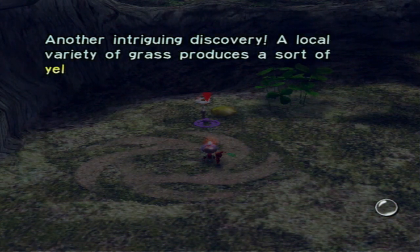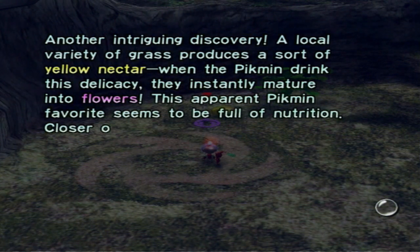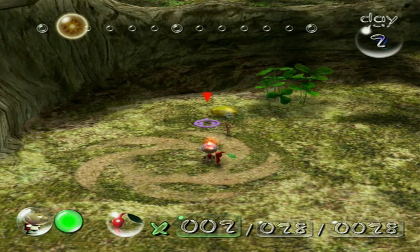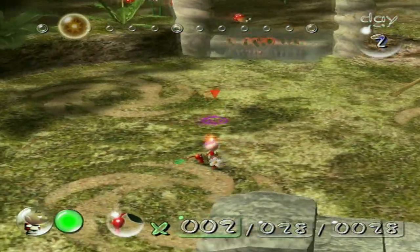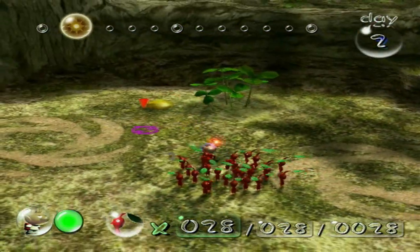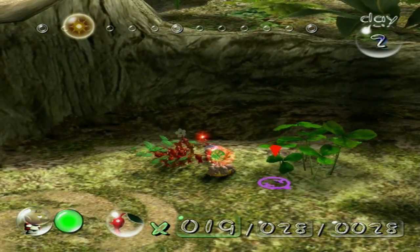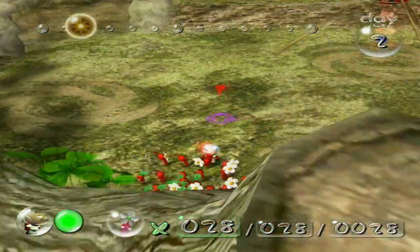Another intriguing discovery. A local variety of grass produces a sort of yellow nectar. When the Pikmin drank this delicacy, they instantly matured into flowers. This apparent Pikmin favorite seems to be full of nutrition. Closer observation is needed to determine the strengths and peculiarities of these flower Pikmin. That's what I really wanted to avoid — that's why I only had one Pikmin working on the grass patches.